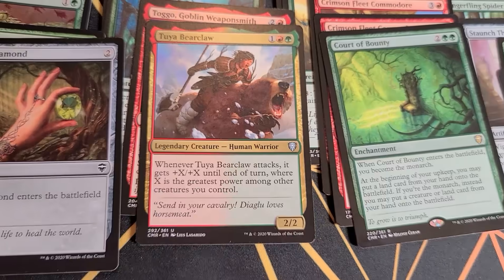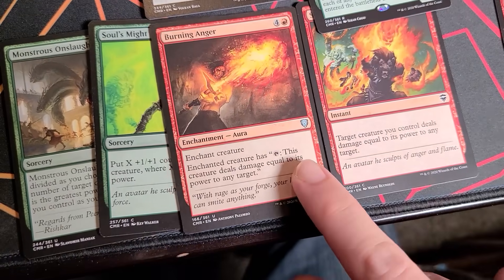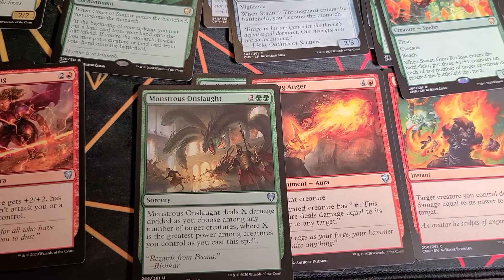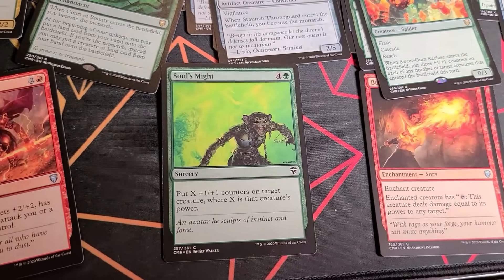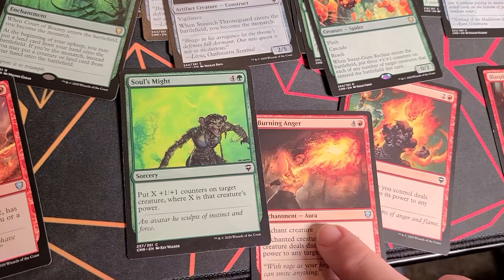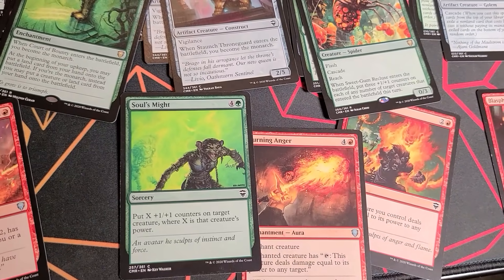There's a number of cards in this deck that care about power. I have a suite of them with Soul's Fire and Burning Anger, which will deal damage to a creature or player equal to a creature's power. Monstrous Onslaught can wipe out entire huge swaths of my opponents' creatures depending on how big my creature's power is. And although I would not normally play this card, Soul's Might can really do some huge damage in the late game. Imagine you have a six-power creature, you cast Soul's Might on it, and then play either Burning Anger or Soul's Fire to start dealing 12 damage to anybody at will — that's a game ender right there.